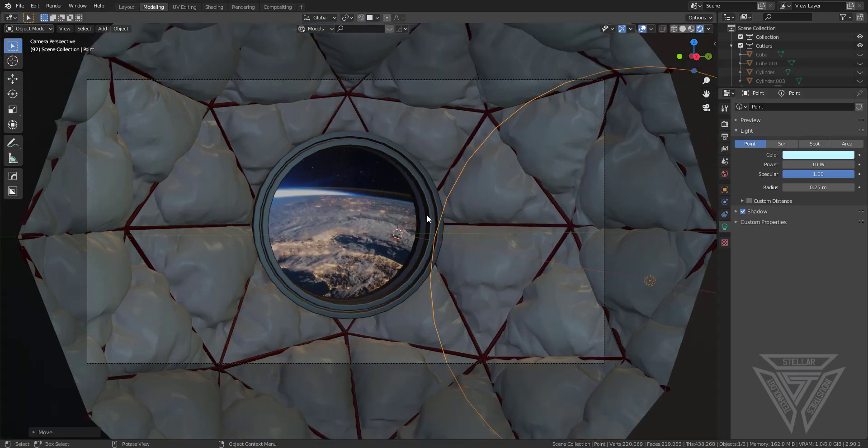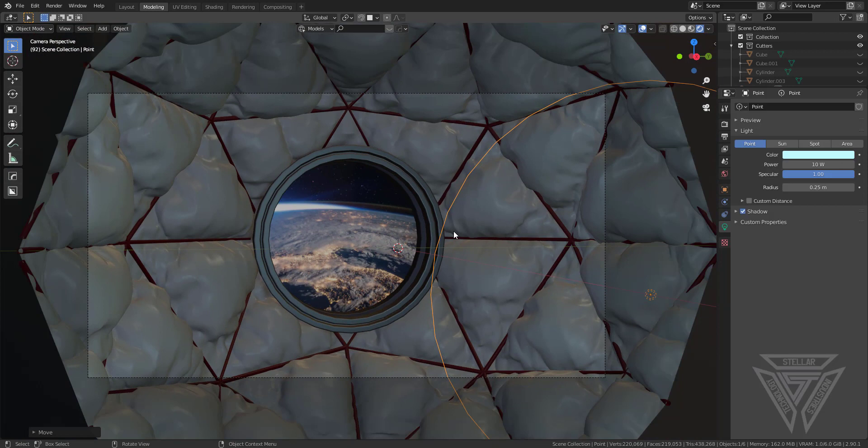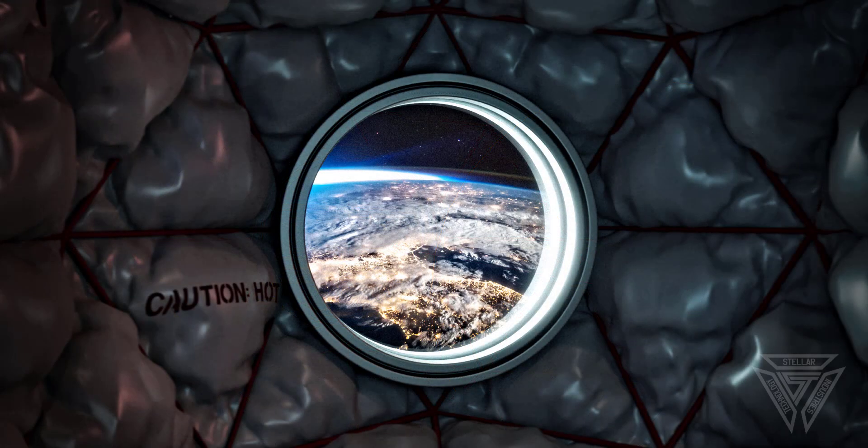I'll add in a point light, put it over here, give it a little bit of a blue tinge, and that looks pretty good. I'll put up the final render on screen now — I did it with Cycles off-camera since Cycles doesn't like me when I'm recording. I hope you guys found this useful. I'm very eager to see what you come up with using these new Hard Ops features. Post it in the Box Cutter / Hard Ops Discord or Facebook pages. Hope you guys have a great rest of your day!